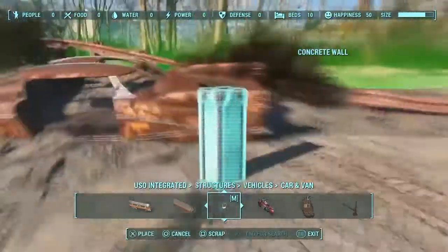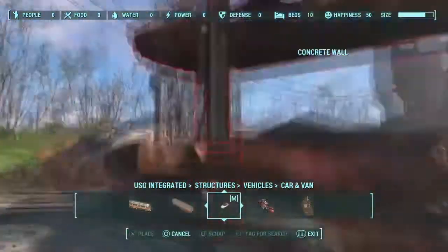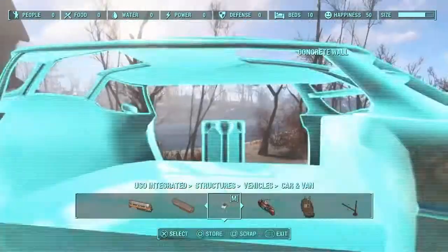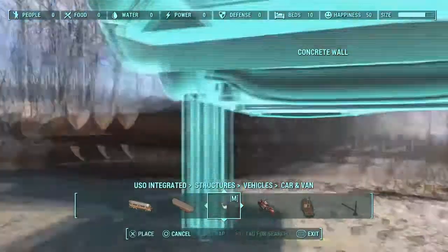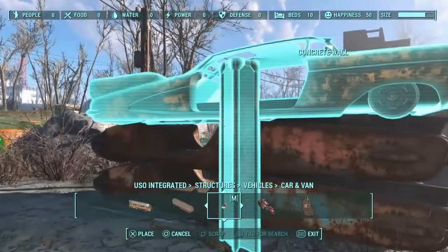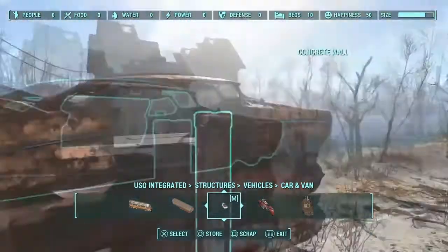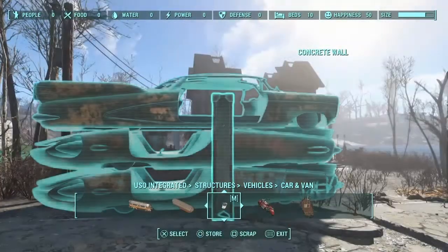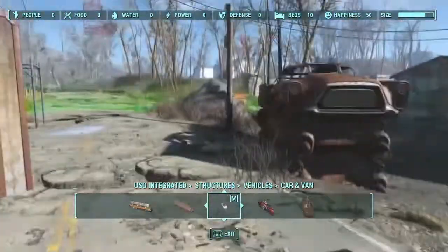I really got this idea from a junkyard in the game, just walking around through one and noticing that it would be a really good place for a settlement. Even in the game, gunners and raiders sit up there all the time, so I felt like why not have one around one of my settlements. So first I went ahead and decided to stack up some cars, because in a junkyard there's tons of cars stacked up on top of each other.